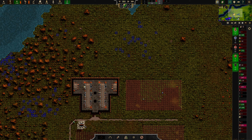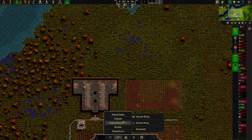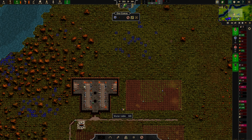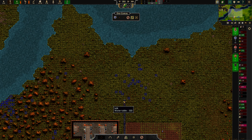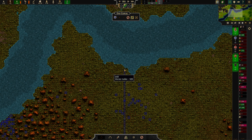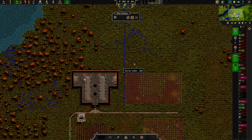I think we need to expand our food production, and we should probably start building some irrigation. We'll go ahead and dig a canal along here — dig a nice canal up there, and then dig a little bit over on this side.